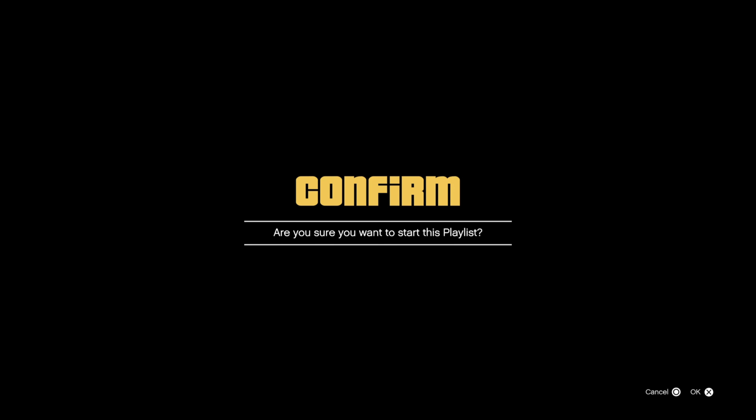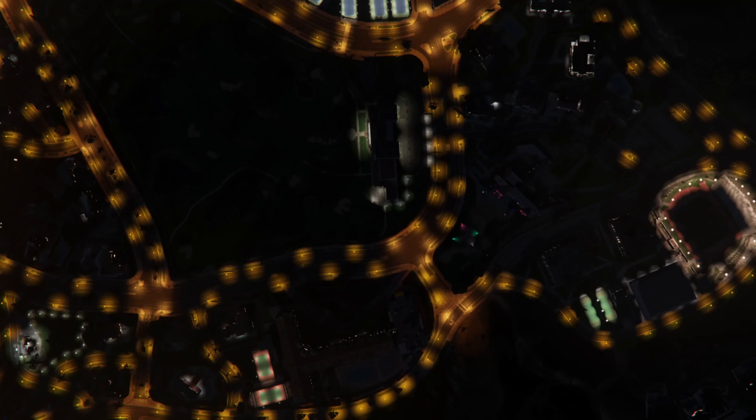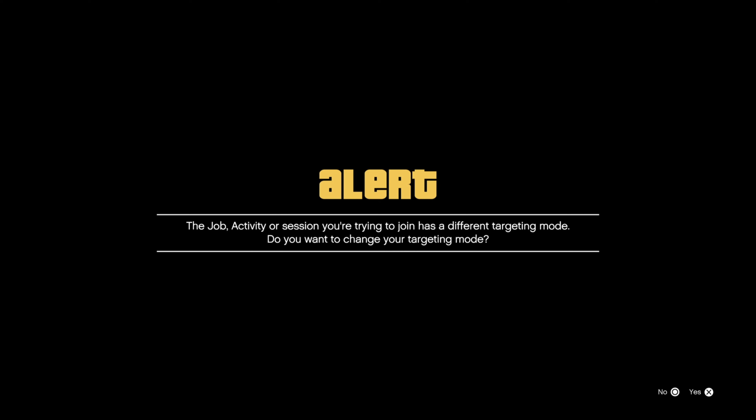Once you guys join Aniwac, go ahead and accept all the alerts. Start spamming X. Confirm. Just keep spamming X. Now what's going to happen, it's going to bring you up into the clouds and you guys should be stuck. If you guys are stuck, go ahead and join Aniwac once again and accept all alerts. If that doesn't work, try waiting it out and join Aniwac once again, accepting all alerts.